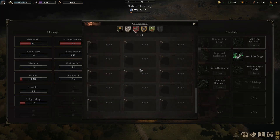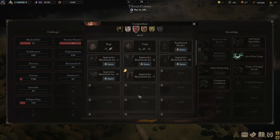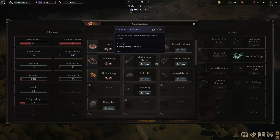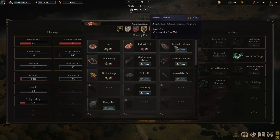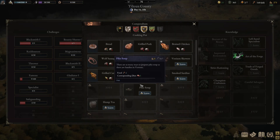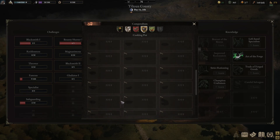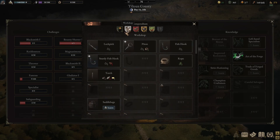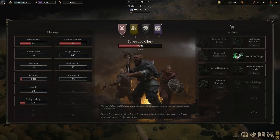Then we've got two points left. Let's have a look in here. Light pony plate — I mean, if your pony's in trouble I feel like you've kind of messed up at that point. So let's do braised chicken because we've got a little bit of that — we'll start doing some of these recipes. We don't have anybody for the apocalyptic carry, they're still a novice. We've still got one point, let's hang on to that for the moment.